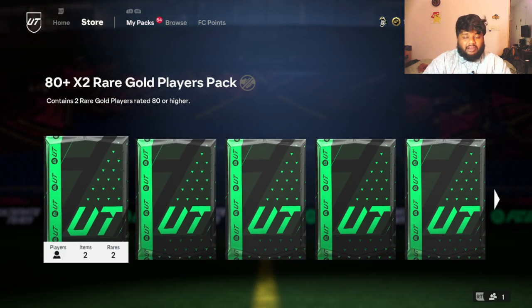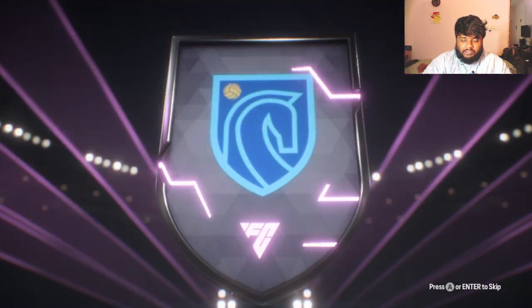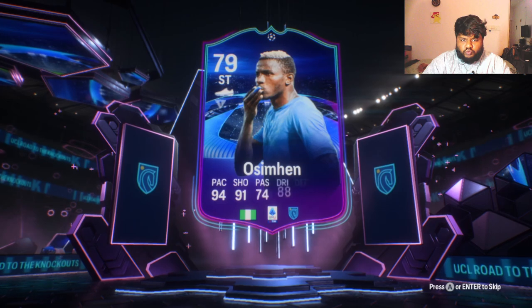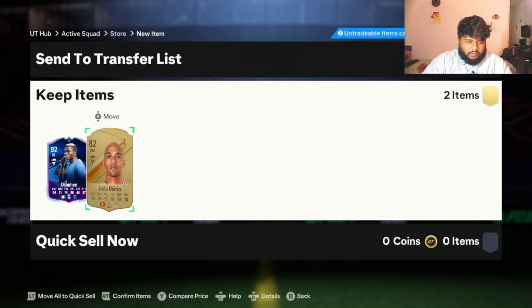If you guys have like 200K coins saved, you can actually go and get three to four good players easily — the market is in that state right now. What is this? I have no clue what promo this is, I haven't been there since January. Oh — Ozaman 92! Let's go, Road to Knockout UCL Ozaman!